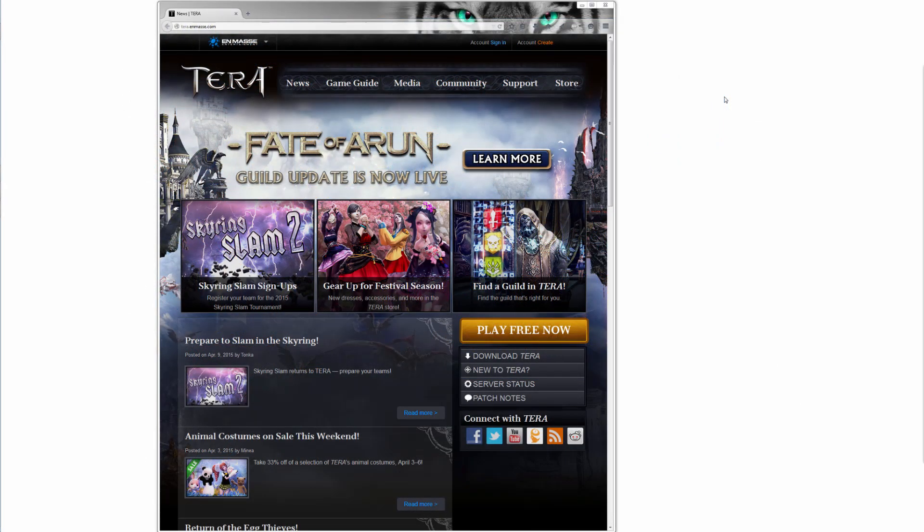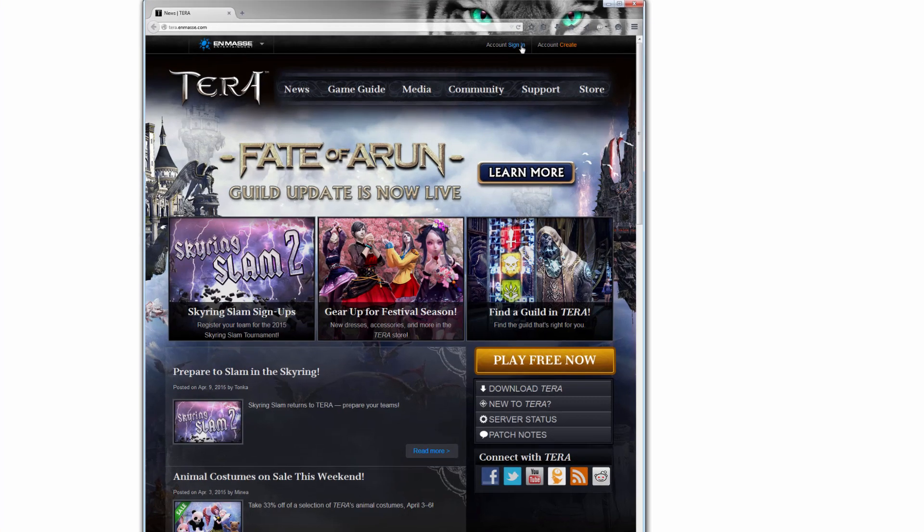I will show you how to buy EMP, and then after I show you how to buy EMP, I will show you in-game how you can sell it, or you can be on the opposite end and buy EMP from someone. First, to buy EMP directly from Enmasse, you have to log in.